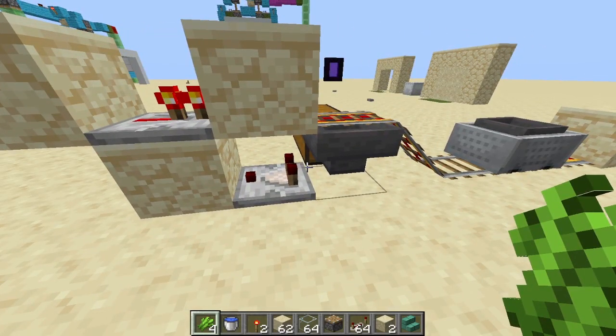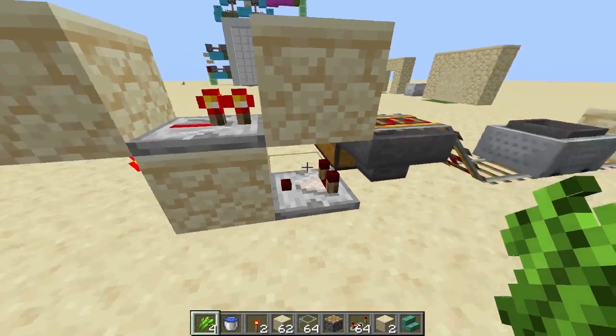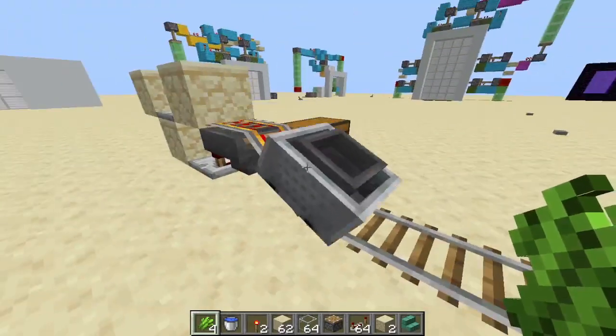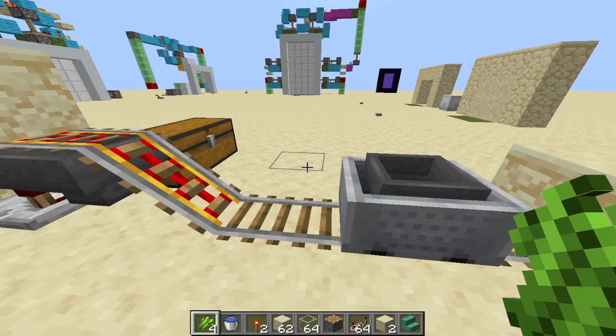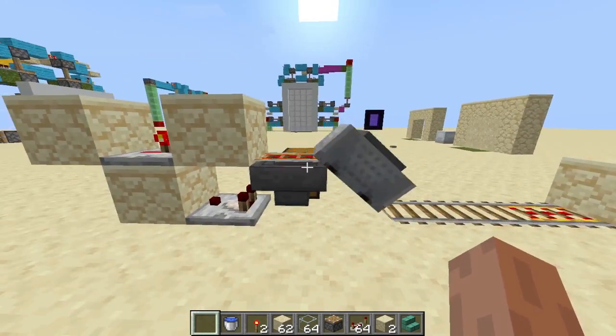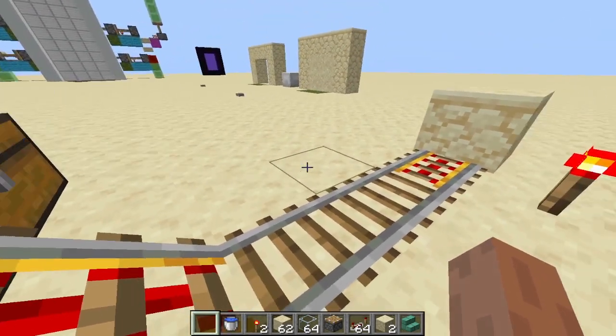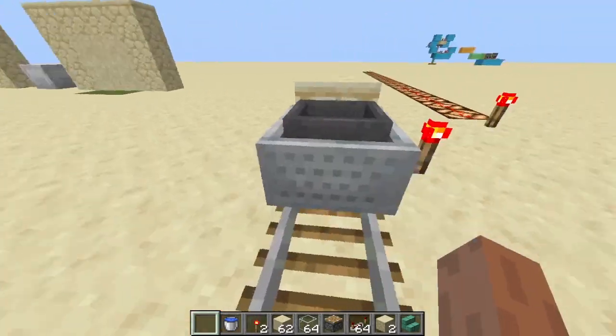This is the basic collection connection we are going to use — a minecart hopper with an operating station. It works basically like this: the hopper minecart goes back and forth, and whenever it picks up items and gets empty it will start going back and forth again.